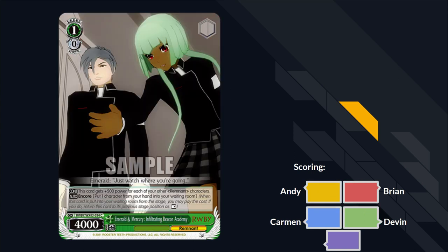Next card: Emerald and Mercury, 'Infiltrating Beacon Academy.' It's a hand counter — a 6000 power hand. Unplayable. That's like a 2017 Weiss profile. The best part about this card is the art. When your opponent is in a losing situation, just pass them a copy of this card and hand. Super BM.